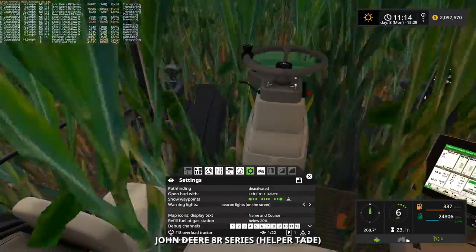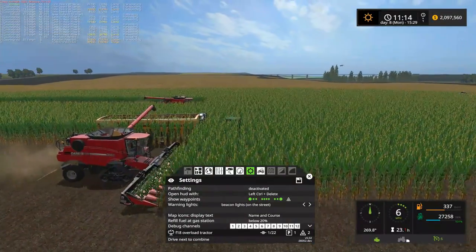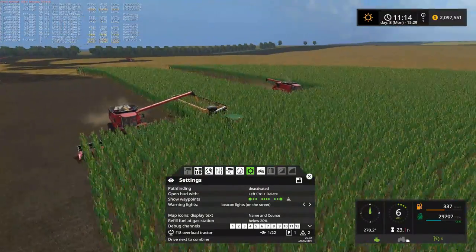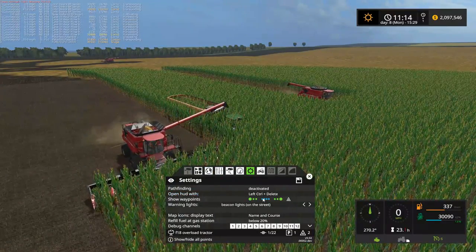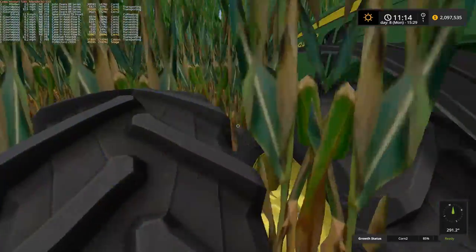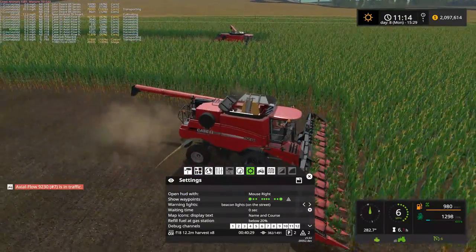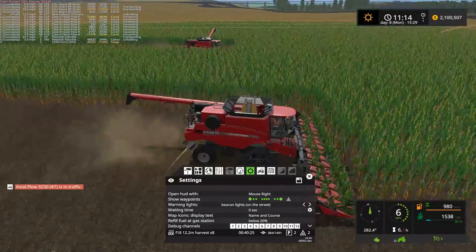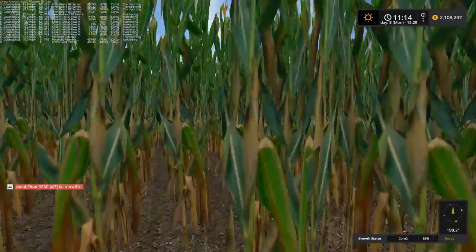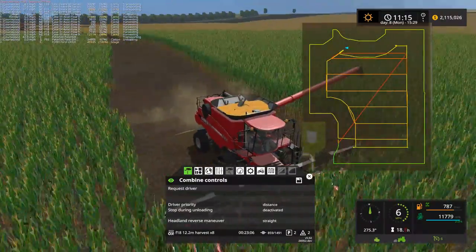Pathfinding is deactivated on all those. I don't know why the one combine had pathfinding activated, but that's kind of cool — getting two of them almost harvesting neck and neck there. I don't know how he got over there. He must be on the other headland, I would assume. Why can I not see the course? Oh, I'm in the tractor — that's why I'm not in the combine. There we go, now I should be able to see it. I'm actually not sure what course he's on there, to be honest. He must be on the other headland — that would make sense.